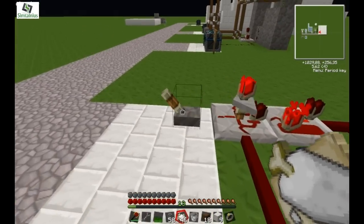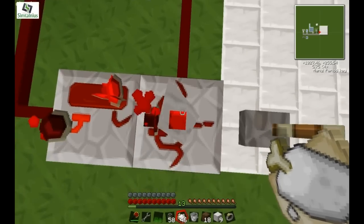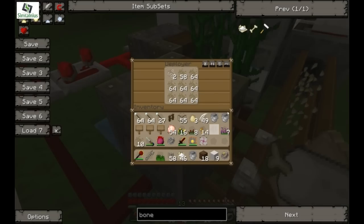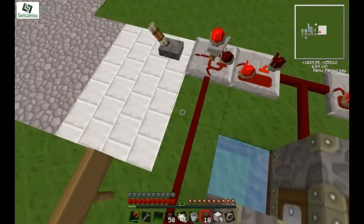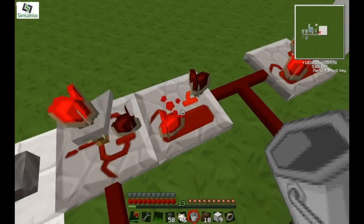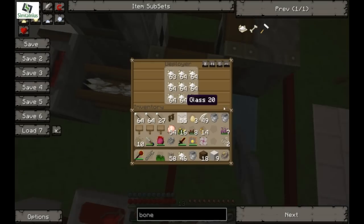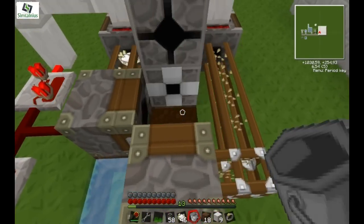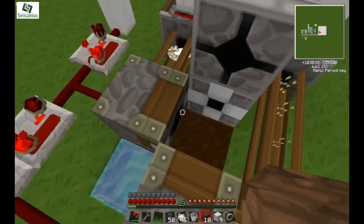When the machine is turned on, the first thing that happens is that a redstone signal is sent to this deployer, which is full of Flax seeds. It plants the seed. Shortly after, with a 1-tick delay using this repeater, this deployer deploys Bonemeal, so that the Flax is planted and Bonemealed.